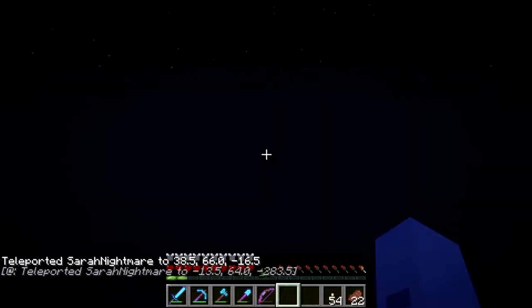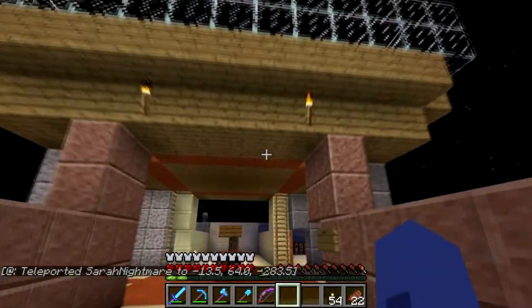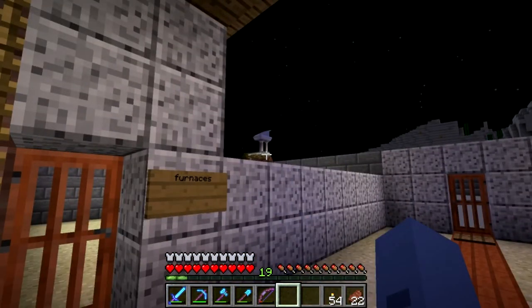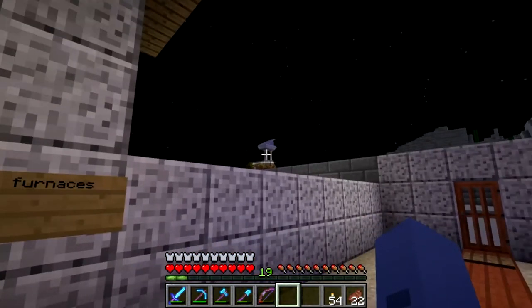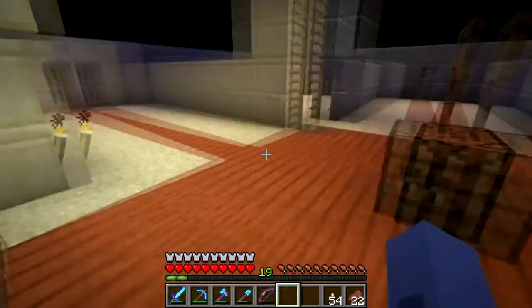We've got Harvey's house. Harvey is a new guy on the server and he has built this thing — it's pretty cool, it's like an outdoorsy house. It's somewhere near Dennis's build, which he doesn't want anyone to see yet until it's completely finished. We've got furnaces — that is all you're getting of Dennis's build, a corner which isn't quite rendered. But I think you can guess how amazing that's going to be when it's done.